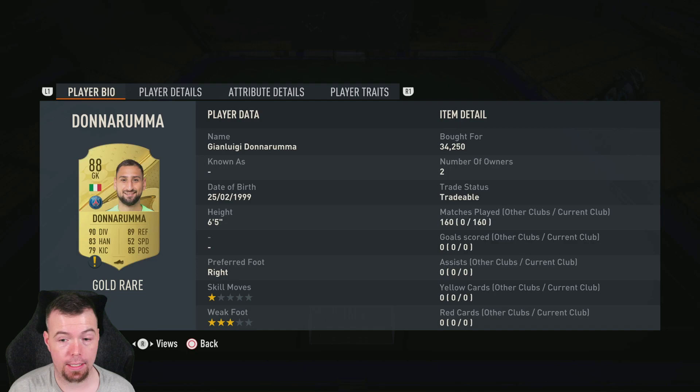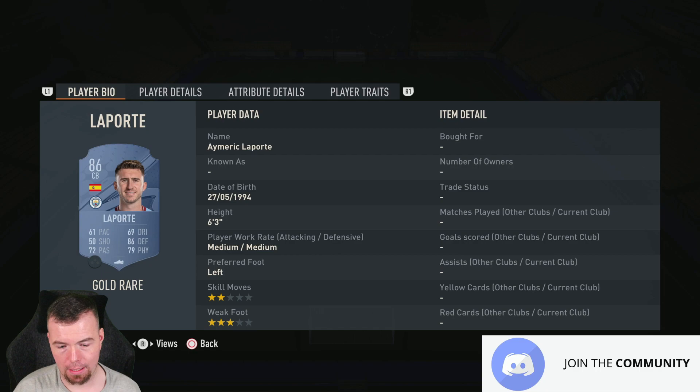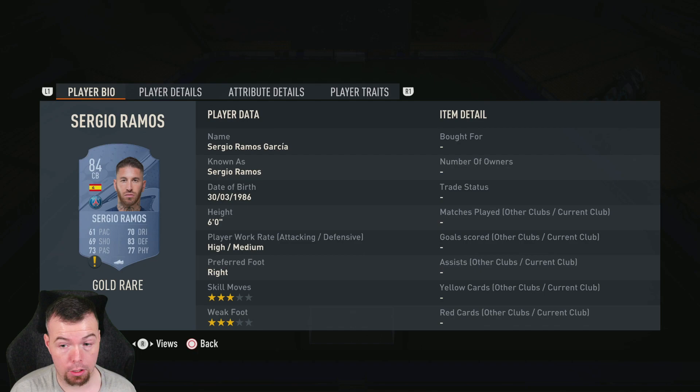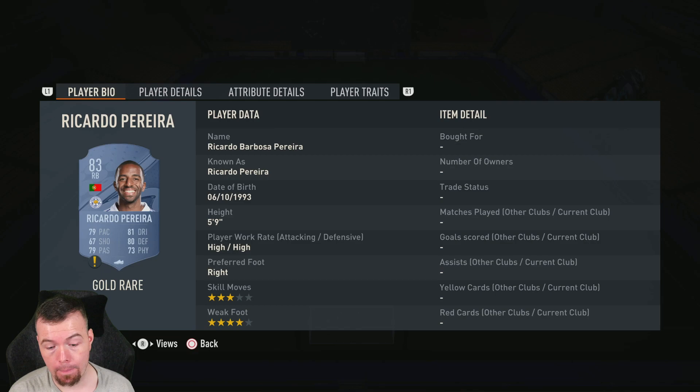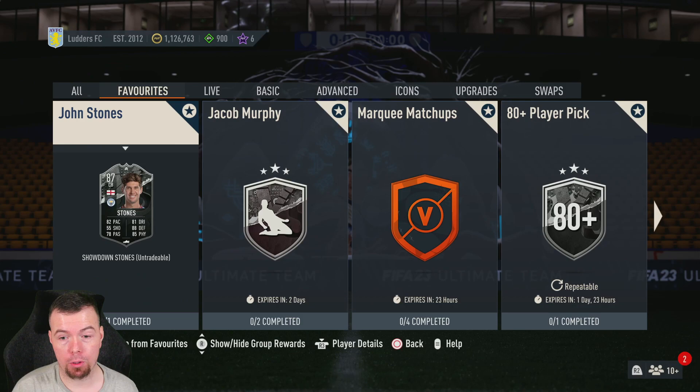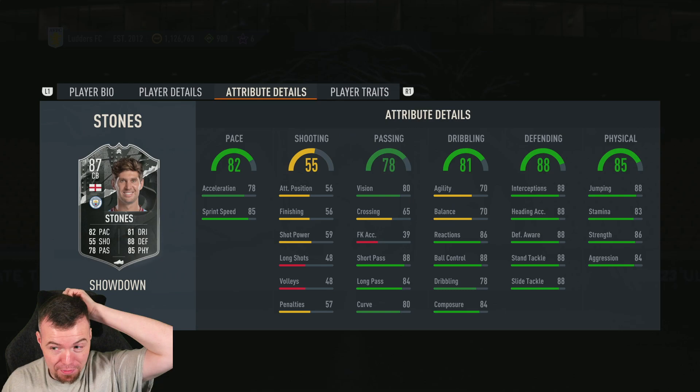Muller is one of the cheapest 88-rated Team of the Week cards at the moment — 36k — exactly the same price as Navas and Donnarumma, though you can get them cheaper than that. Laporte is 17k, one of the cheapest 86-rated players. Di Maria, Berardi, Sancho, Castles and Ramos are all 5.4k at the moment, hopefully they don't go up too much more. 83-rated cards have stabilised but are still stuck at 3k unfortunately. You're looking at around 158k right now — it will definitely go up, probably between 160 and 170k.